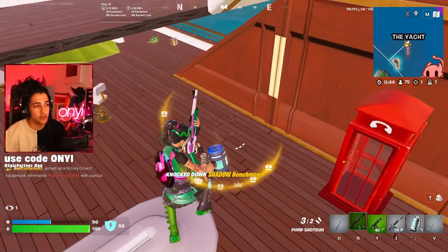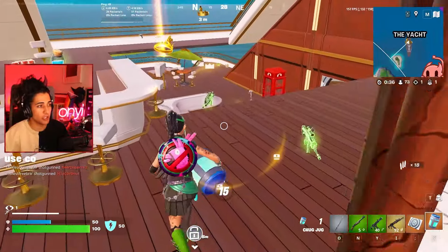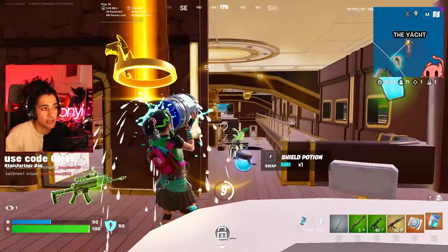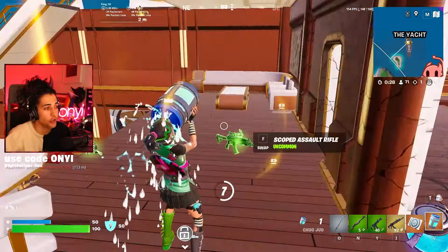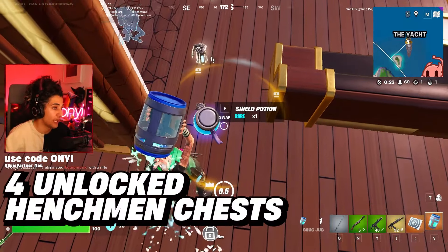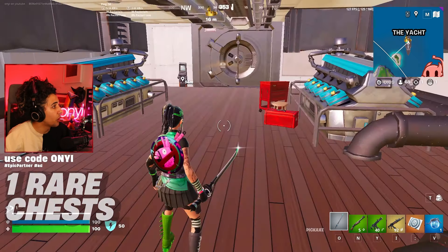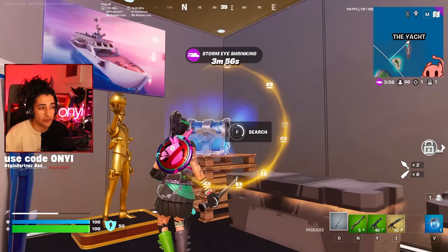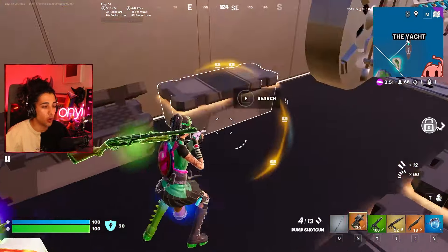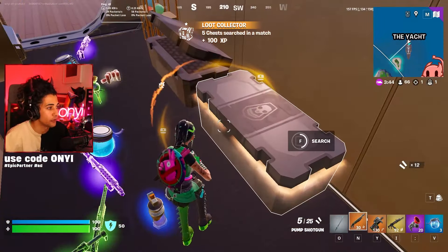Remember to give it a few seconds after the boss drops before going for the item as they'll be in the way doing an emote. The yacht is always the most annoying one to loot because the zone typically comes in this area fast. There is a helicopter at the front and a toilet that teleports you out. The yacht has a total of 22 chests, four unlocked henchmen chests in the vault, two locked henchmen chests outside the vault, one rare chest in the vault, and 28 ammo boxes.